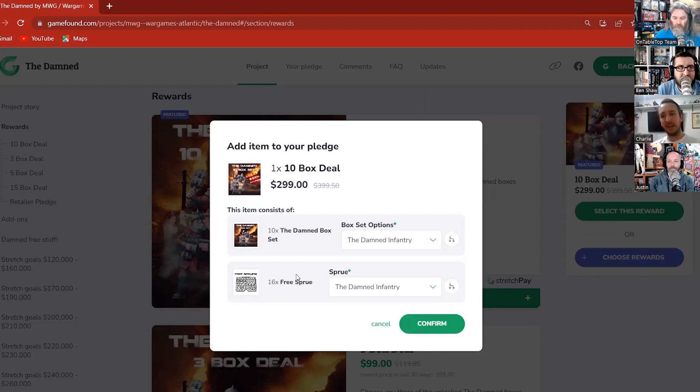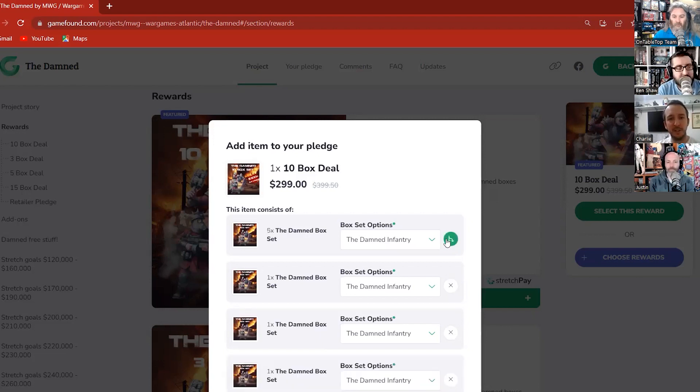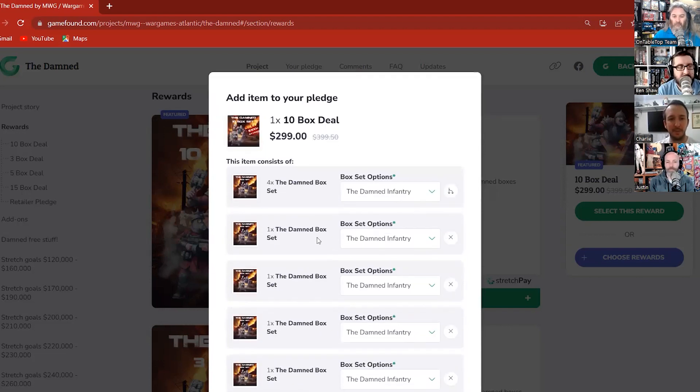The GameFound campaign doesn't automatically update your pledge once you've confirmed, so you'd have to go back in and remove and re-add the 10-box reward — but don't worry, you can do that when it gets to pledge manager status. Even once you've hit confirm and committed, you can change everything in the pledge manager. If you want to play around now, you hit the split item option and it starts to split things out — so let's say I want four boxes of infantry.